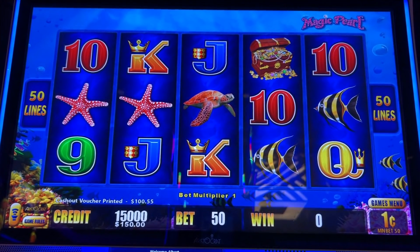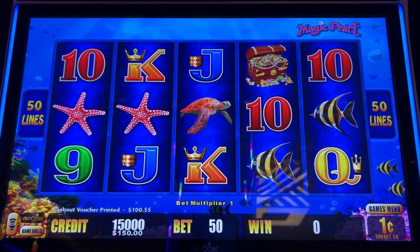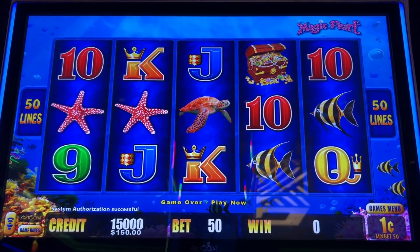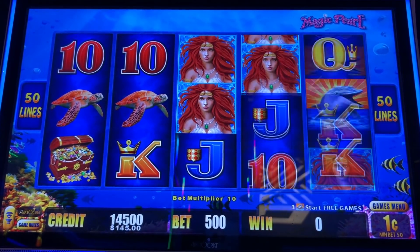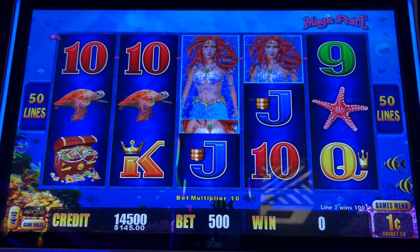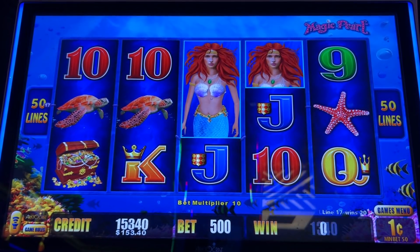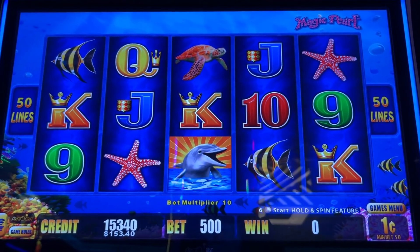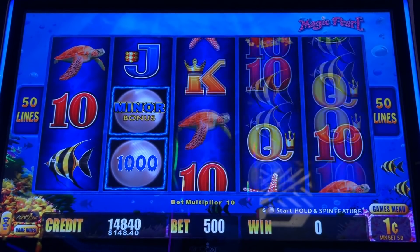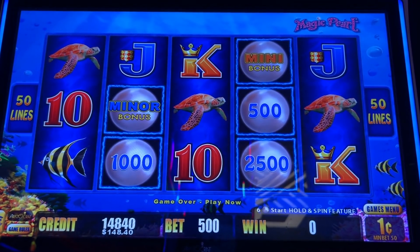All right, let's continue the max bet madness with some Lightning Link action. This is Magic Pearl. All right, money is in, volume is up. Let's get started. Max bet, five dollars. Let's get a flipper there for free games. Oh shoot — but I'm only playing at a penny denom, so that minor is only 50 bucks.